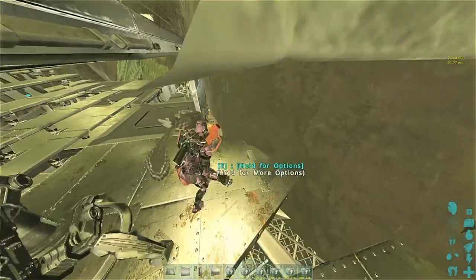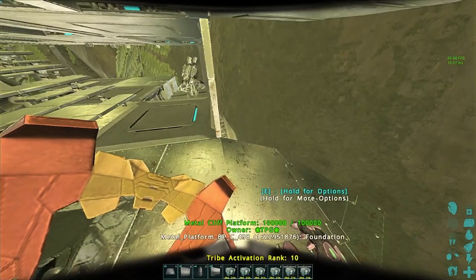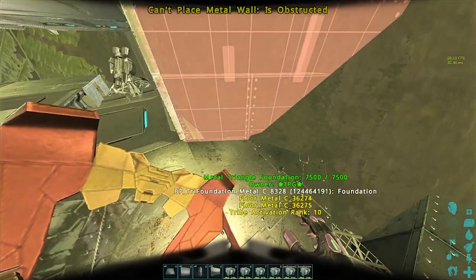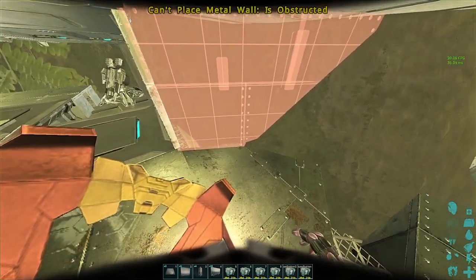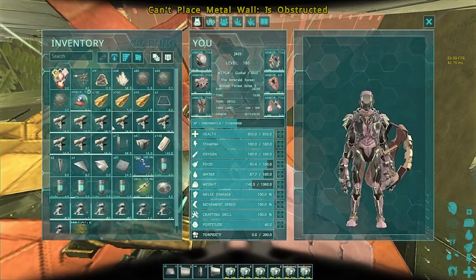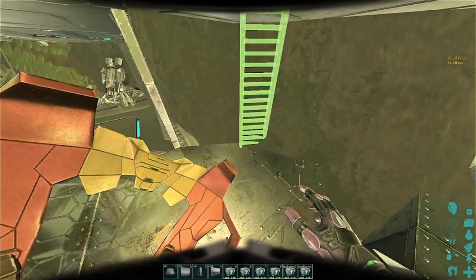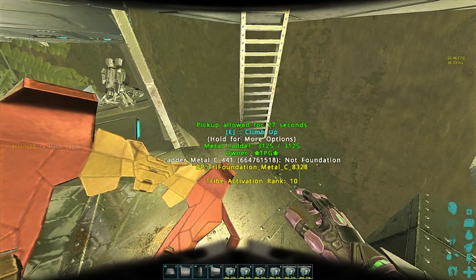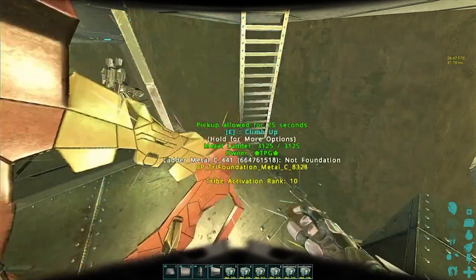I'm going to show you how to use ladders to clip obstructed structures into the terrain. It doesn't work if the structure is obstructed by another structure — it only works into the terrain. It's pretty simple: you just use a ladder and then you can suddenly place a wall. Don't ask me why, the game is just that dumb. I'm going to show two examples of the ladder working.